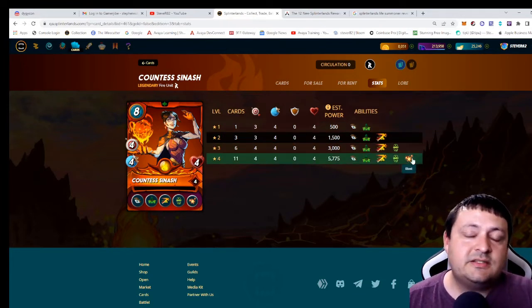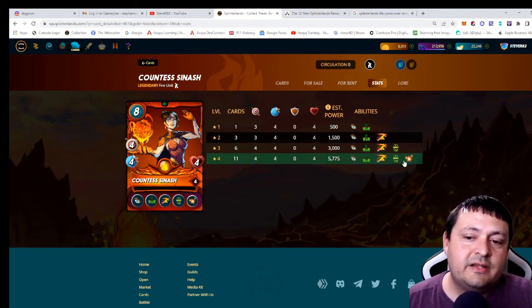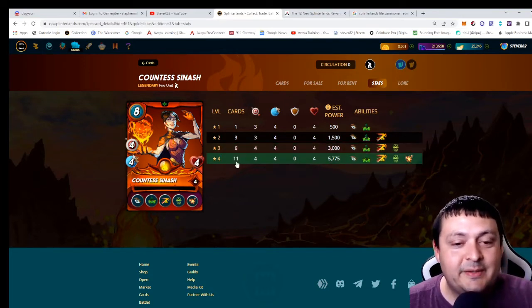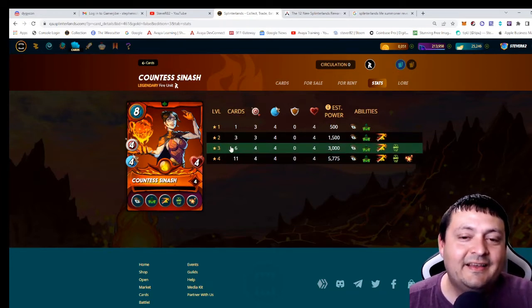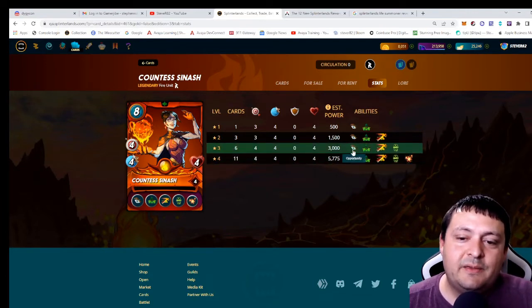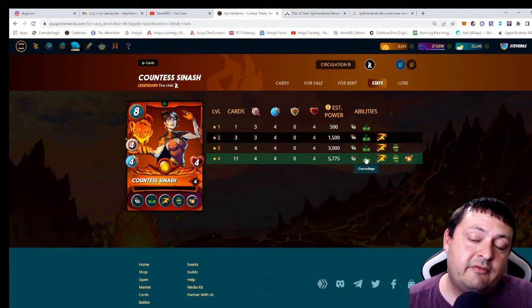So now Yodin basically gets the same card at level six as at level eight, except you have to put twice as many cards into it. I think there's going to be a lot of players who decide they only need a level three Contessa if they're a Yodin owner, because Yodin gives her blast and you don't really pick anything else up stat-wise by going to that extra level. That's an interesting decision — if they were going to give it blast maybe give it blast lower and have it get something else later.